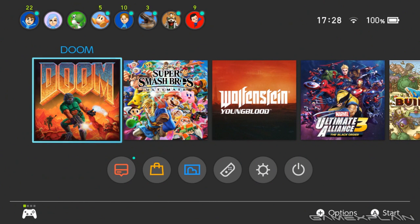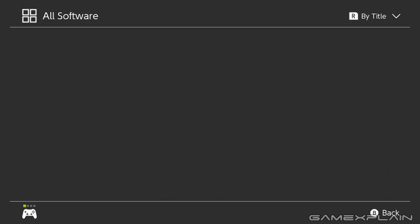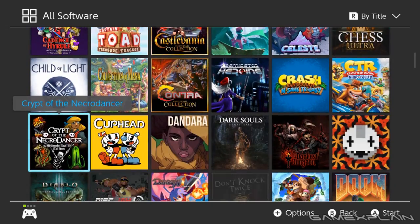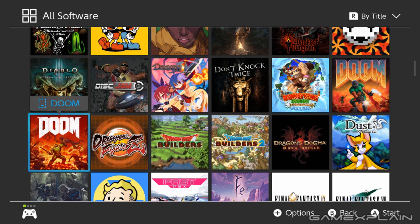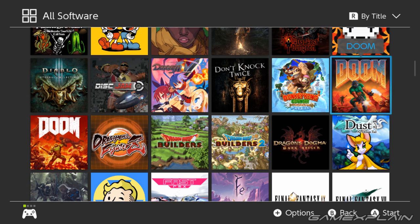Hello everyone and welcome to another GameXplain Game & Watch. I am John and this is Doom — not 2016 Doom. In fact, let's put them together and see exactly what they look like. This is in fact the original Doom. Doom 1, Doom 2, and Doom 3 are all available now on Switch, PS4, Xbox One — basically everything. There's 2016 Doom and there's new Doom; very similar icons, but very different games.